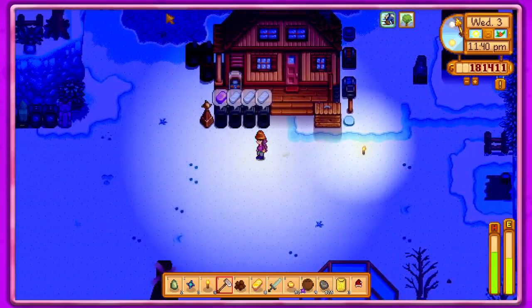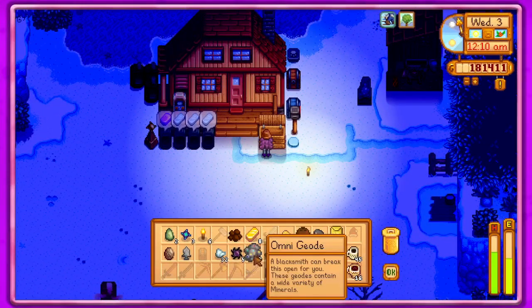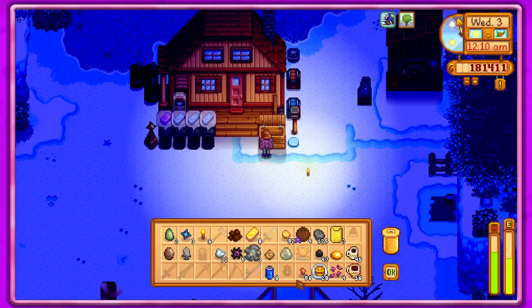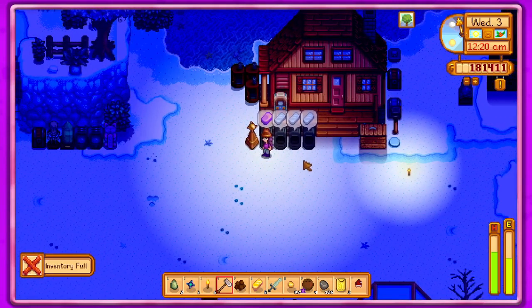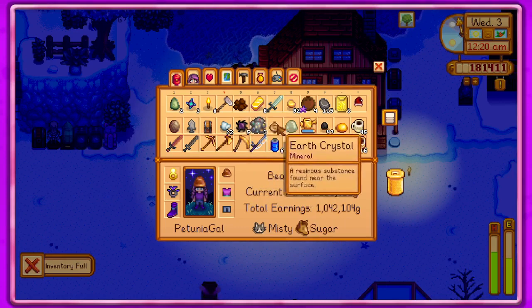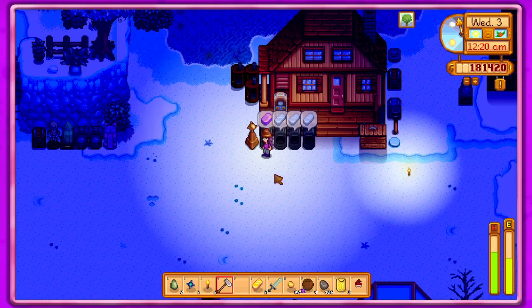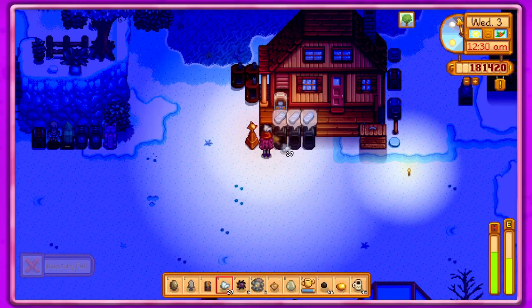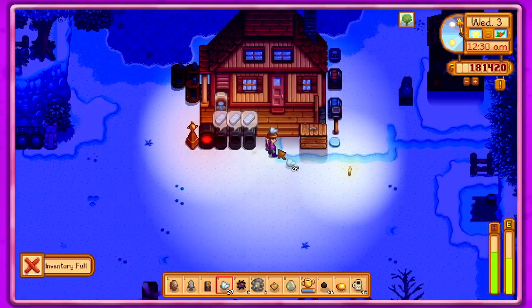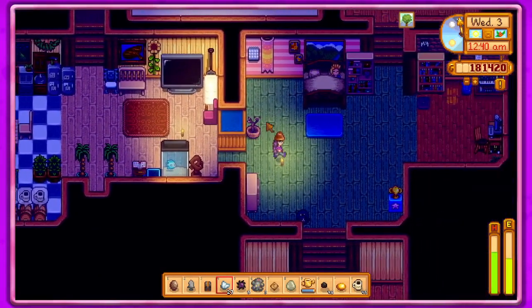I do want to check on our fish pond down here. I can't get anything out of that right now. I think I want to break these open — I don't just want to sell them. We didn't get anything we want to sell, so okay. I don't know if I want to sell the coconuts. I don't have anything that will make it where I don't have anything in my hand, so that's fine. Let's get to bed.